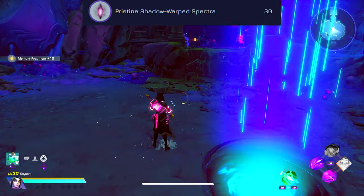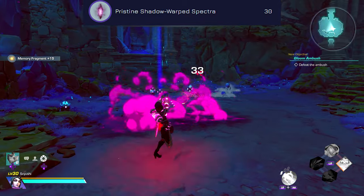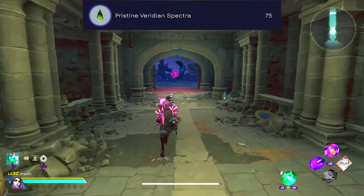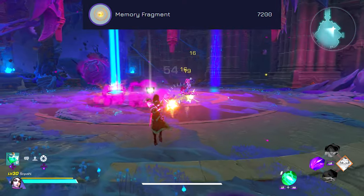Then you need some Pristine Shadow Warped Spectra, again from higher tier dungeons with a Shadow Mutator active. And even more Pristine Viridian Spectra, found in dungeons with a Floral Mutator at much higher tiers. The last item being some more Memory Fragments.